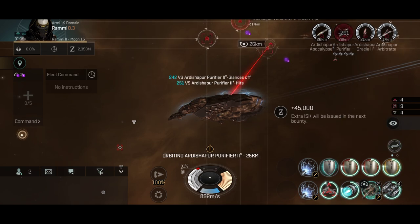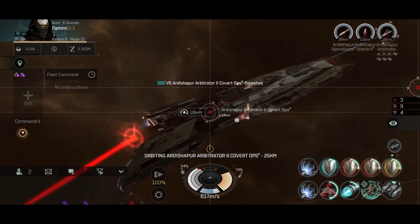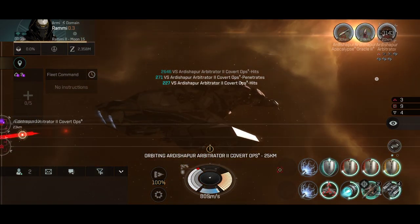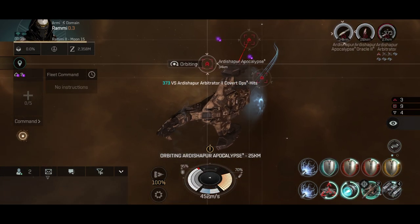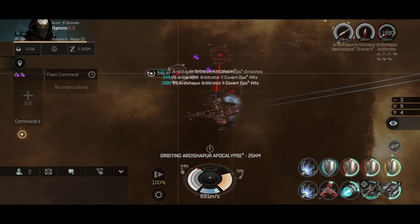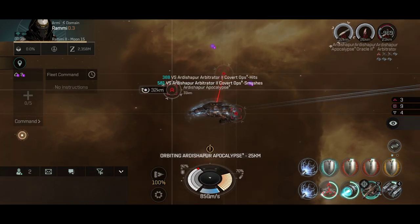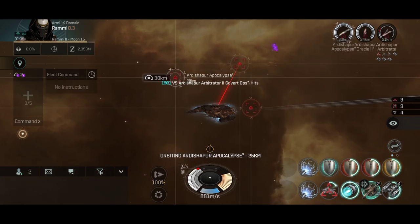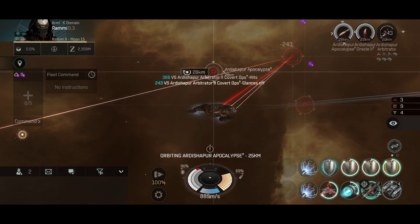Fighting armor ships means they are mainly doing EM and thermal damage to me — in this case EM damage on the shield. I like the alpha damage on this ship, and the drones are definitely hitting a lot. The drone bonus on this ship: it only has two drones, and that's not necessarily a bad thing. Those two drones with all the skills and bonuses are actually performing like six drones, so having two drones is not necessarily a bad thing.